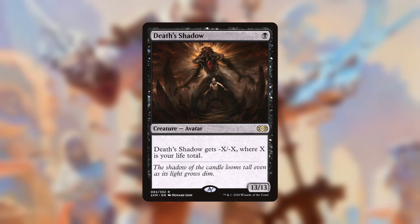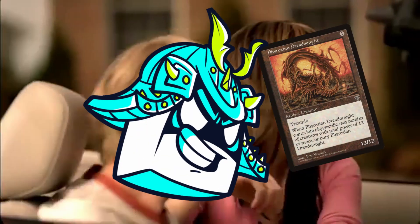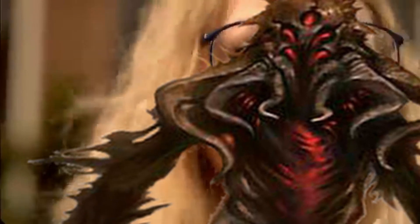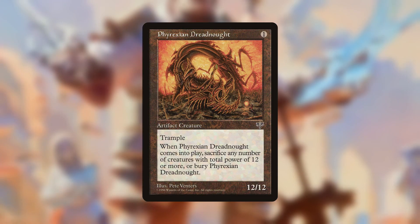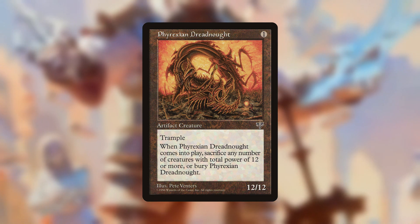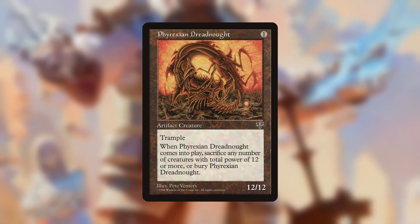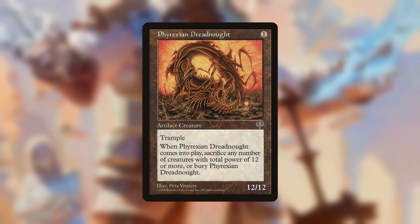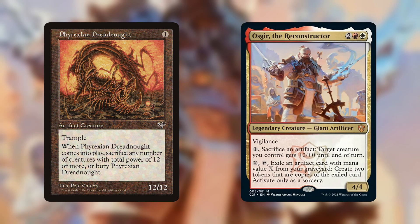For our next combo, we're using the chonkiest 1-mana creature in Magic: Phyrexian Dreadnought. This guy is a 1-mana 12/12 with trample, but when you play it you have to either sacrifice 12 power worth of creatures or make the Dreadnought sacrifice itself. I haven't seen anybody talk about this yet, but one of the new face commanders from C21 synergizes perfectly with this guy. I'm talking about Osgir the Reconstructor. Osgir works great with the Dreadnought if we stack our triggers correctly.